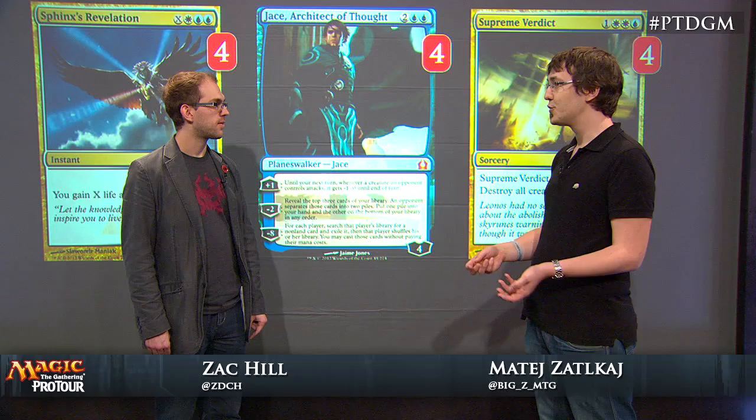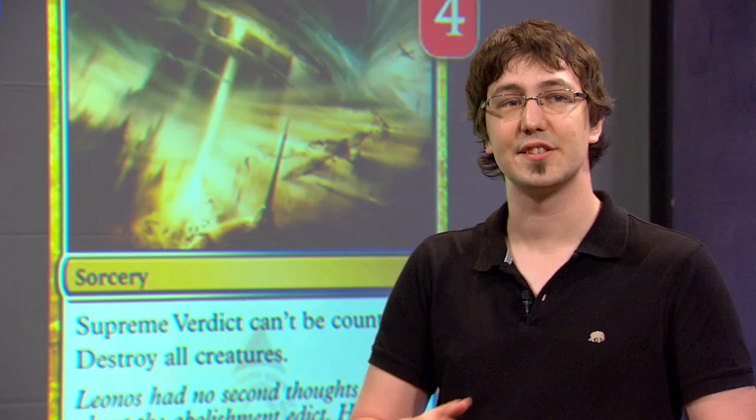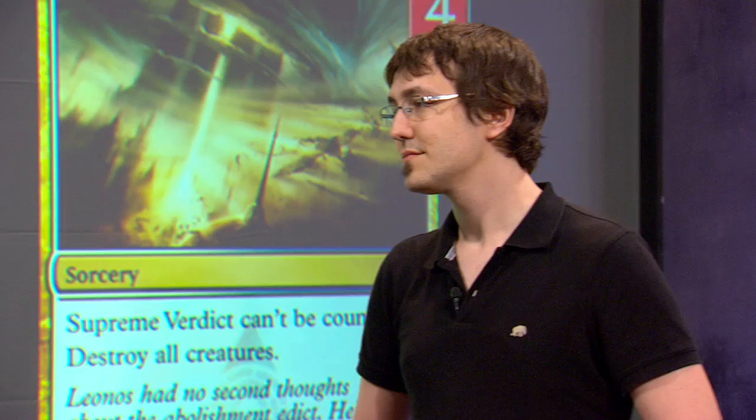You can just drive the card advantage. You play Jace, minus two, draw two or one card — usually just more lands — then you can plus one him, next turn maybe minus two him again. He can actually serve as a win condition. It can also happen that you have really stalled out games and you can just plus-one Jace turn after turn to ultimate him later.